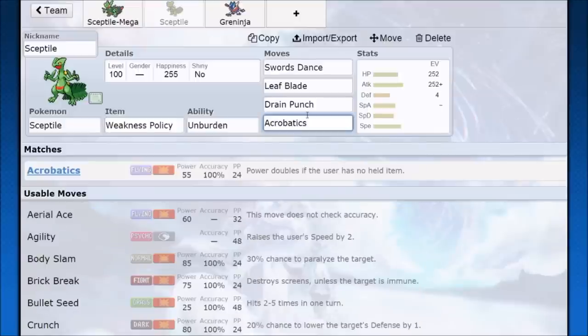You can maybe run Sitrus Berry to get the Unburden proc more reliably. Overall with Swords Dance you have a lot of things to keep you going. At +2 with a high damage Leaf Blade that can crit for neutral chaos, plus good coverage, things work out well. Earthquake was considered but it triple-dips into the rock weakness and doesn't bring much. Drain Punch covering Steel is reliable, but Red Card + Acrobatics is the best combination — it gives you that nice damage plus tankiness to make Sceptile shine.